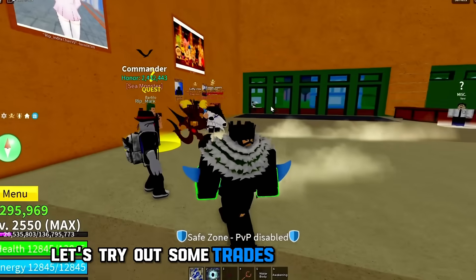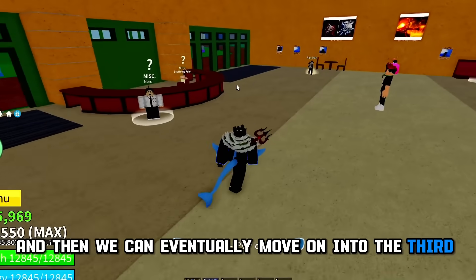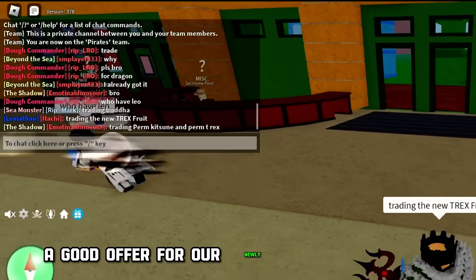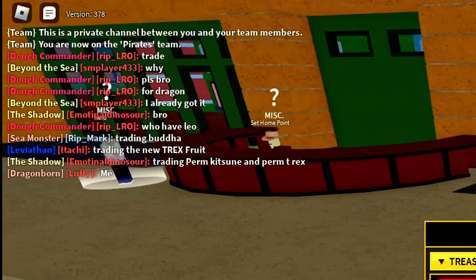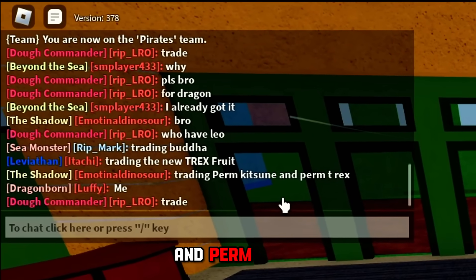Let's try out some trades in the Second Sea and then we can eventually move on into the Third Sea. Let's see if we can get a good offer for our newly added T-Rex fruit, which is right over here. Oh my god, there's somebody who's trading Perm Kitsune and Perm T-Rex.